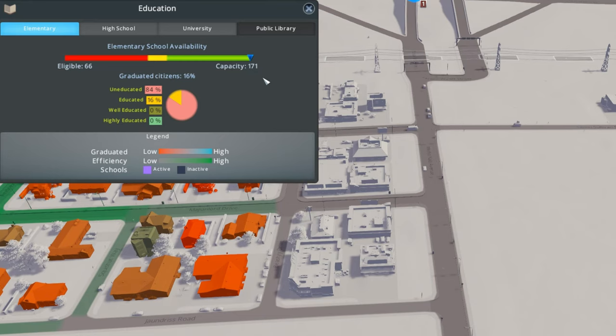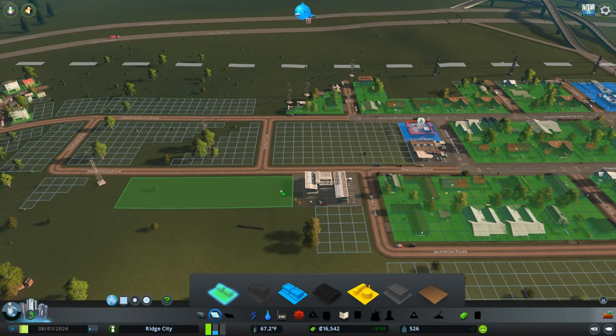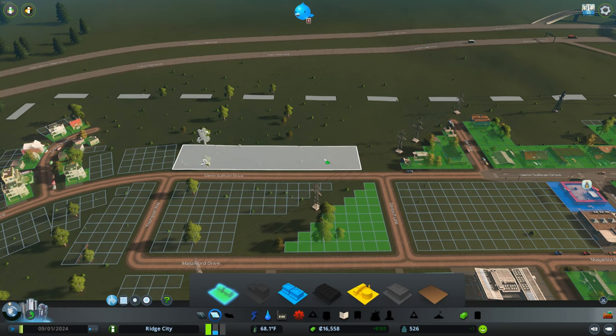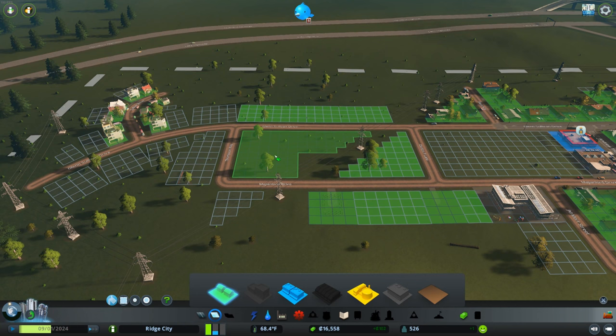We now have 171 capacity versus only 66 that are eligible. Speaking of which, you can see that our population is pretty stagnant, but the city's actually looking for some more residential. So I think that's exactly what we're going to do — just putting a little bit here and there. We're going to have to move this power line soon, maybe start connecting some of the suburban and urban areas. This is definitely not the way it's going to look long term, but it will do for now.